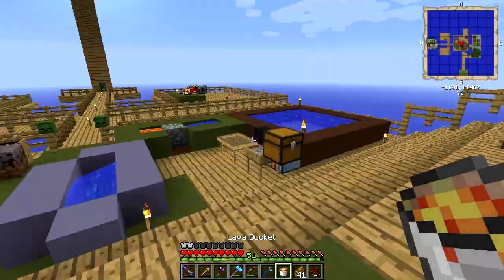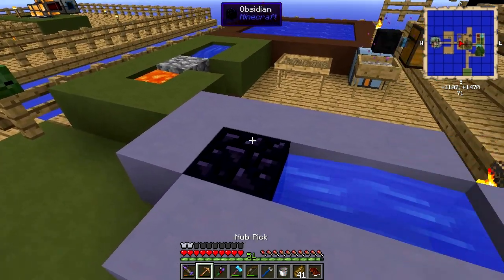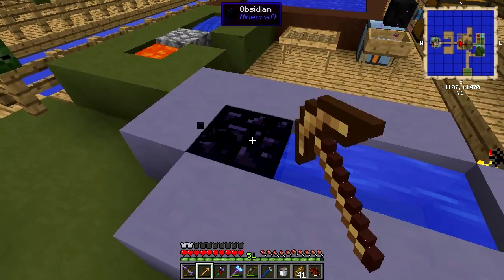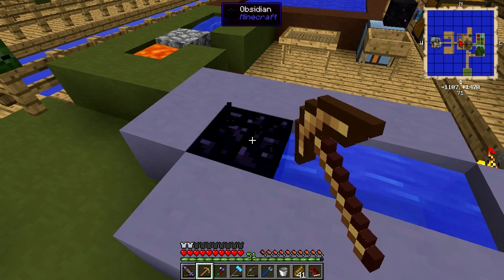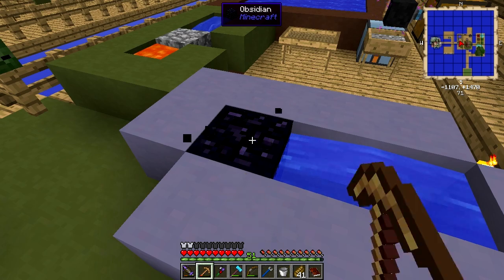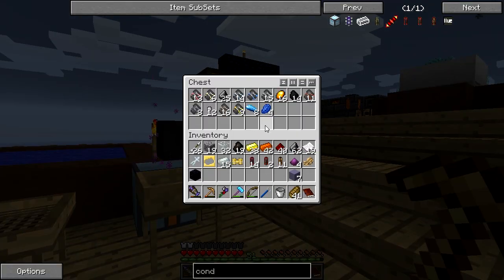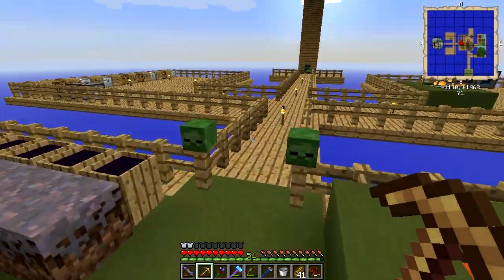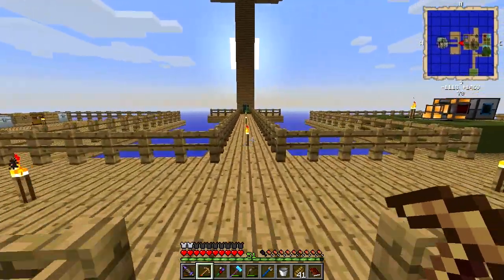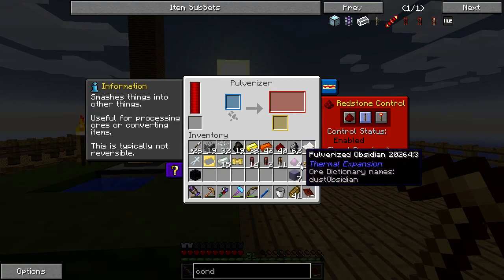I need some more. The goal is to make hardened glass. I think that electrum stuff is made from silver and gold if I remember rightly. Gravel is still being done. We don't get any ingots — I need emeralds. Here goes another one, so we're going to get some more obsidian.